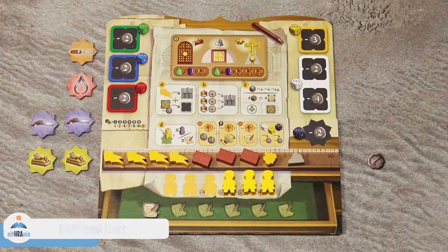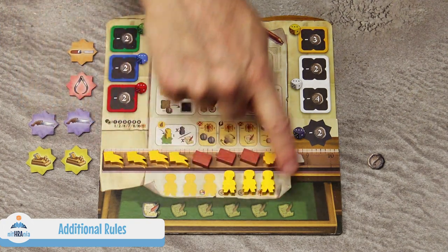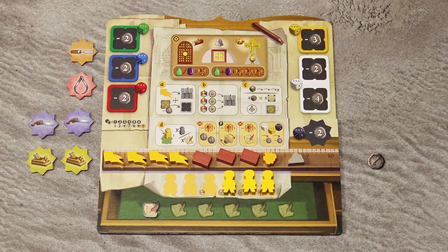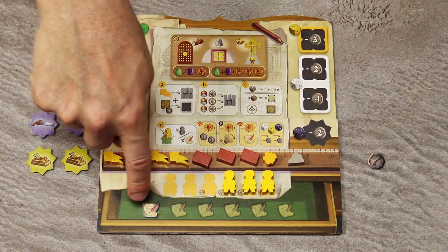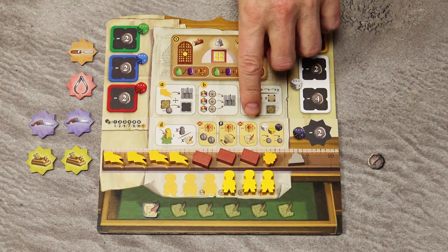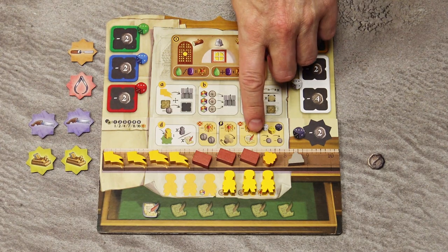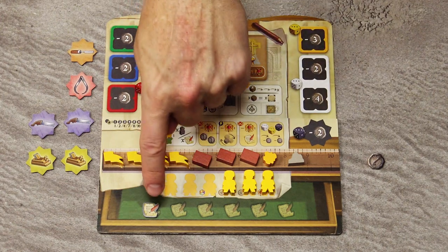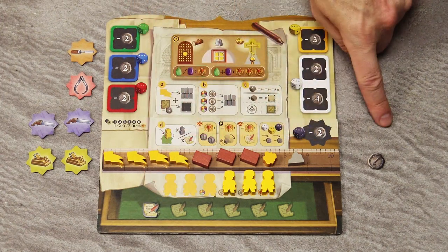A few additional rules: permits are not stored in your regular inventory — you have designated spaces on your extension board, so you can hold a maximum of 6 permits. At any time during your turn, you may spend a prestige point to gain 1 permit. At the end of the game, when scoring victory points for leftover resources, count permits together with your resources and coins.